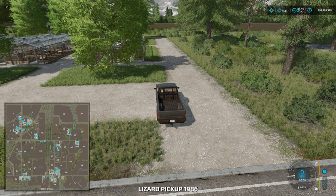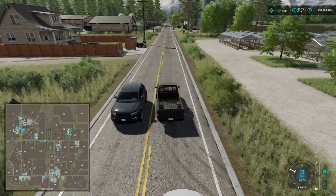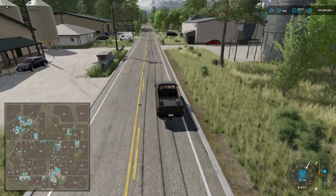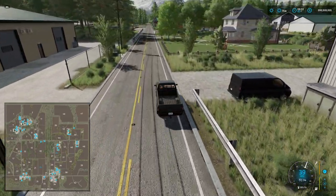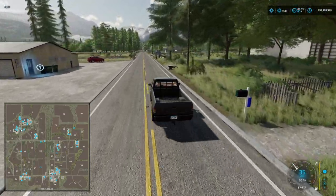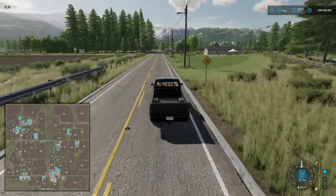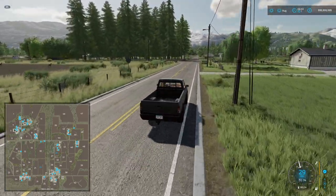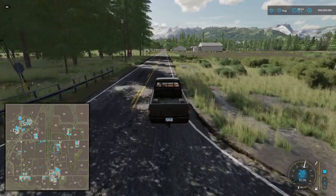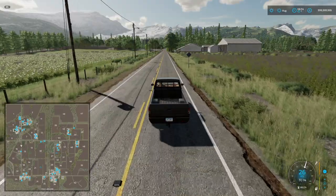We'll jump back in and head down south. I'll try and come in a little bit closer so you can see the detail of the map. Now the map isn't completely flat - this west side of the map is a little flatter, and then over to the east, beyond the trees and the train track that sort of acts as a partition, on that side you've got a lot more angulations - it dips, it rises. It's that American feel - it's not massive hills but there's plenty going on.